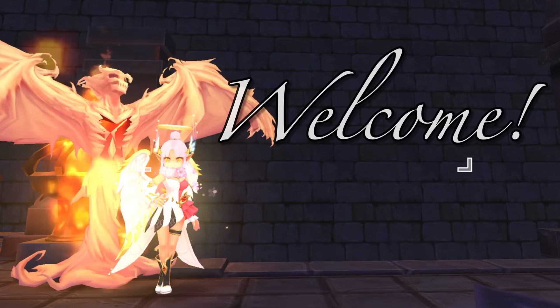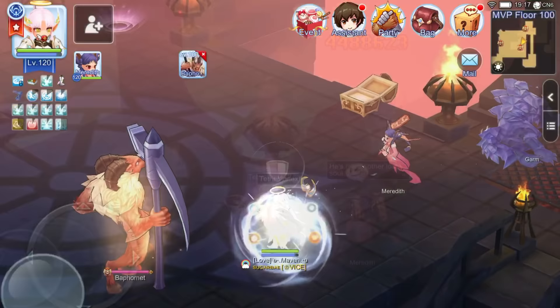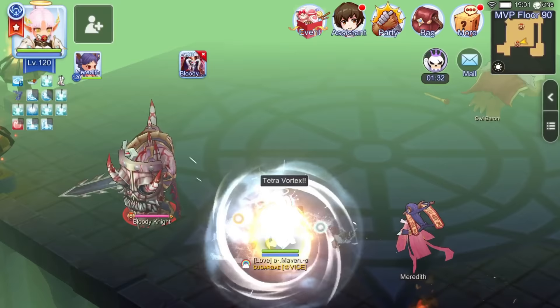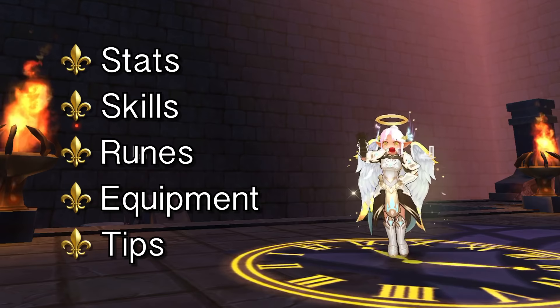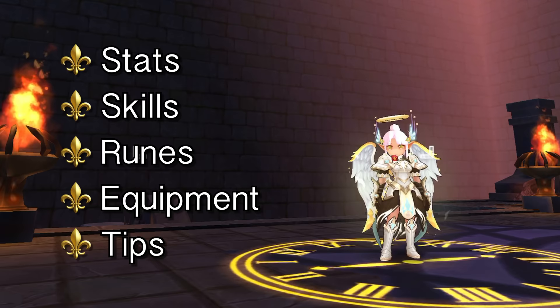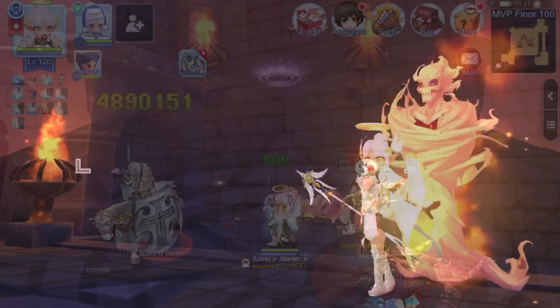Hi guys, welcome! In this video, we'll dive into the Tetra Vortex build for Warlocks. Tetra Vortex is a burst damage skill which deals magic damage of four different elements to a target. Because of its massive damage, Tetra Vortex has the potential to one-hit kill high HP monsters such as minis and MVPs. In this guide, we'll discuss how to distribute stat points, which Warlock skills and runes to prioritize, what equipment and card set to use, and all the useful tips to boost your Warlock's Tetra Vortex damage. Hopefully by the end of this video, you'll get a clearer idea on how to one-shot and use Tetra Vortex effectively. Alright, without further ado, let's begin.